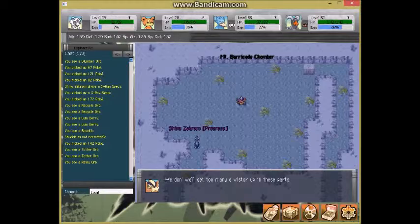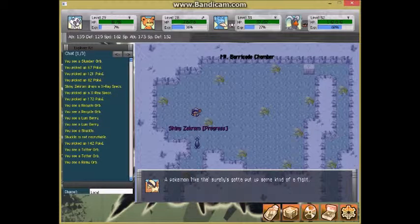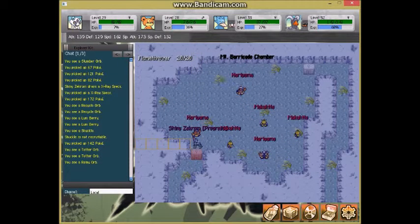A cutscene begins. The boss says: 'On closer inspection you don't look like much of a threat. For someone to make it up this far takes a lot of courage. A Pokémon like that will surely put up some kind of a fight. You seem eager to get past, so I'll make you a deal: if you can prove yourself by winning a battle against me and my comrades, I'll let you pass. I best be warning you though — we won't be taking it easy on you. Come at us then!'